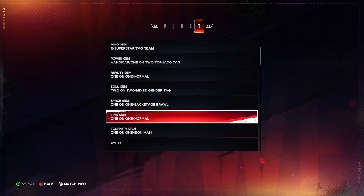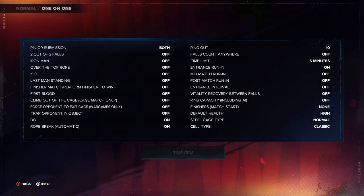Now this one's going to get tricky — this is the Time Stone, or Time Gem, whatever you want to call it. Copy these rules. The difference is this is a normal match, but if you look at the time limit — it's five minutes. You want to put in five minutes for the Time Stone, which limits the wrestlers to five minutes. That's what makes this the Time Stone, because they have five minutes to win the match.